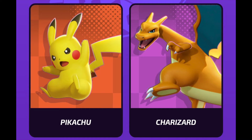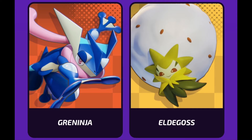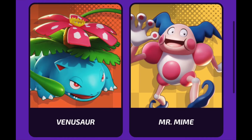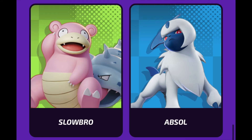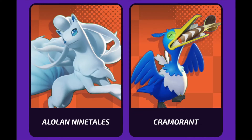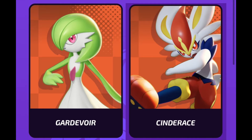The playable characters on the Pokemon Unite roster thus far are Pikachu, Charizard, Snorlax, Crustle, Greninja, Eldegoss, Talonflame, Lucario, Venusaur, Mr. Mime, Slowbro, Absol, Machamp, Wigglytuff, Alolan Ninetales, Cramorant, Gengar, Garchomp, and Cinderace.